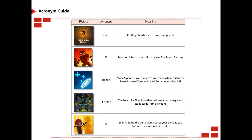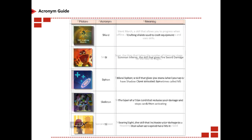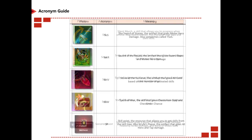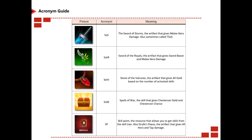SI is Summon Inferno. Siphon is Mana Siphon, a skill that gives you mana when you tap or when Shadow Clone is activated, sometimes called MS. Skeleton is just how it sounds. SL is Searing Light. SM is Silent Mark. Snap is a titan that halves the number of titans per stage for the next 50 stages. SOJ is Sigils of Judgment. SOR is Staff of Radiance. Sorcerer boost is just how it sounds. SOS is Sword of Storms, sometimes called TSOS. SOTR is Sword of the Rules. SOTV is Stone of Valruns. SOW is Spools of War. SP is Skill Point, a resource that lets you get skills from the skill tree; it could also be Strife's Peace, the artifact that gives all hero and tap damage.